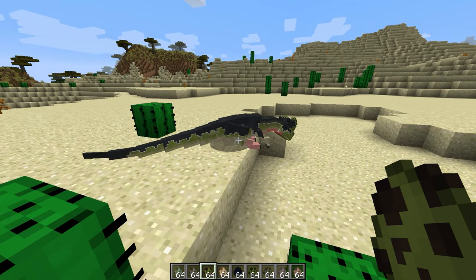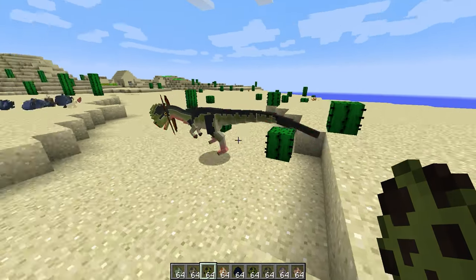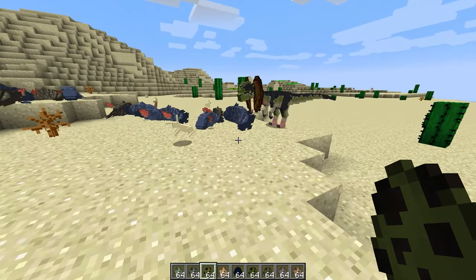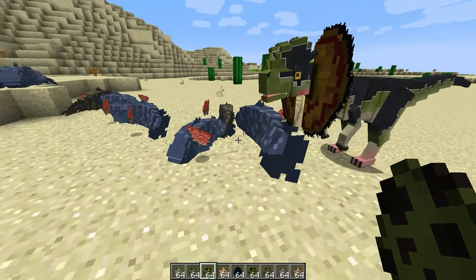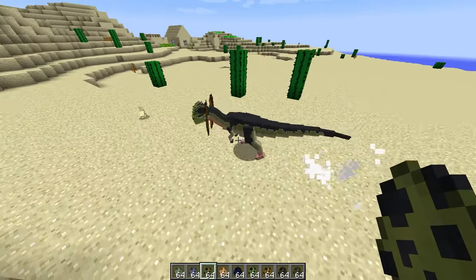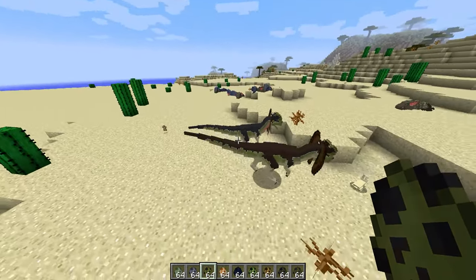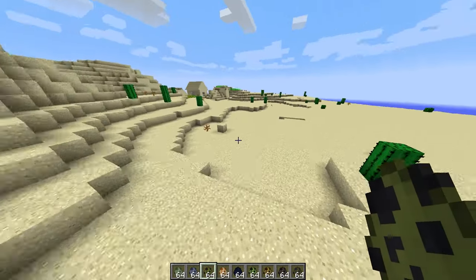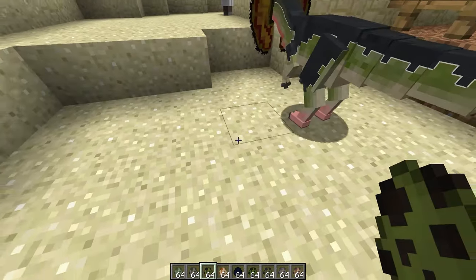Next up we have the Dilophosaurus. These guys are awesome — just look at their model. He spat at the rabbit! He's running around eating rabbits, spitting at everybody. I think all the fish are just beached here. This guy's a monster, just running around killing everything. And then he just goes to sleep — so he just murders everything and then goes to bed. I love their model, it looks amazing.